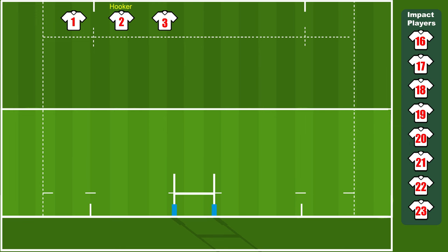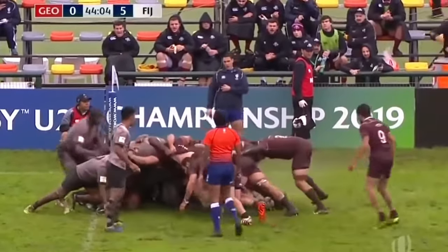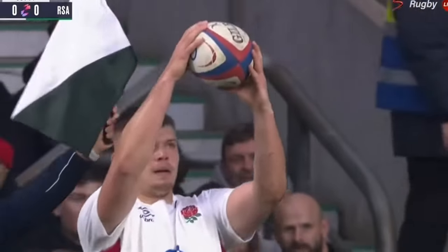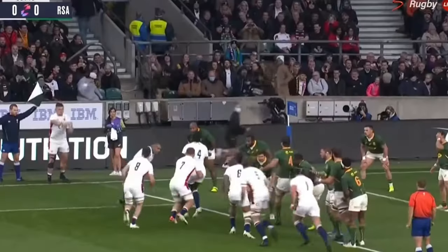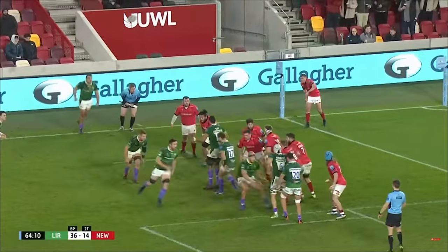The hooker sits between the two props in the front row. Their job is to help keep the scrum from moving backwards, and their main responsibility is to win possession of the ball when it's put into the scrum. During a line-out, the hooker is responsible for throwing the ball in — they must throw it accurately so that their jumper receives it.